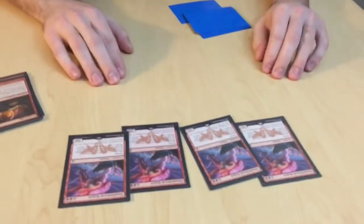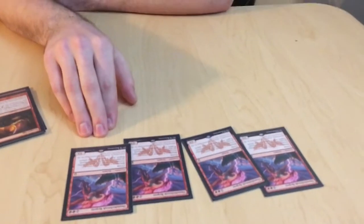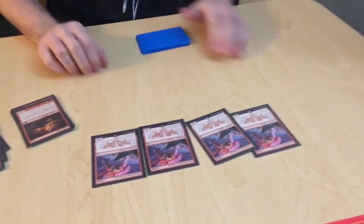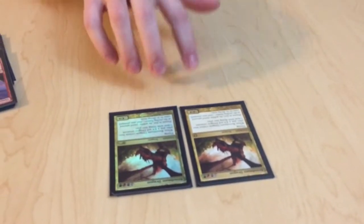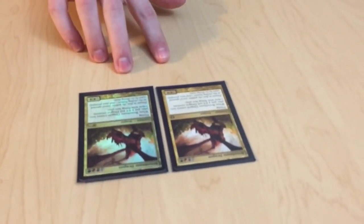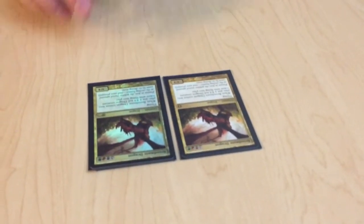4 Thunderbreak Regents — fairly cheap at 4 mana apiece, 4/4s, and a great ability: whenever any Dragon you control is targeted, the opponent takes 3 damage. We've got 2 Broodmate Dragons. I'd like to probably trade these in for something a little better, but they're still pretty good. 6 mana, you get two 4/4s with a little haste, swinging for 8 damage.